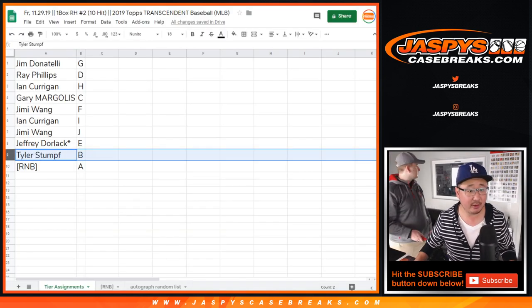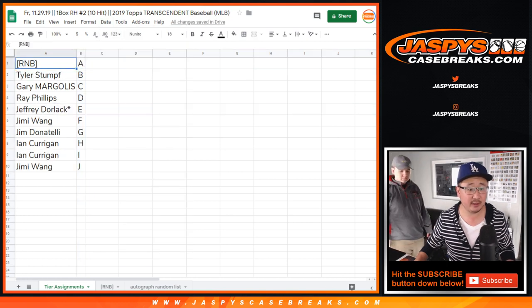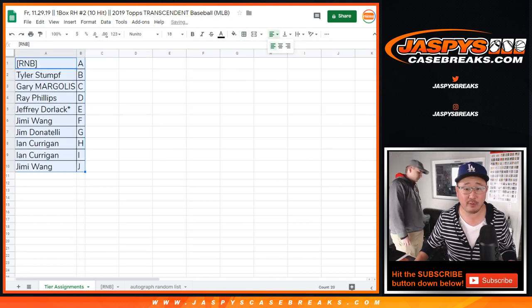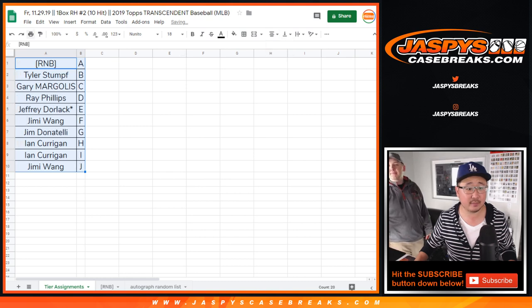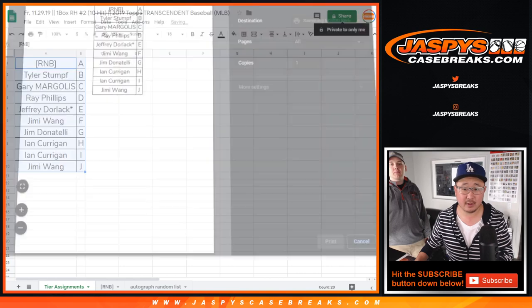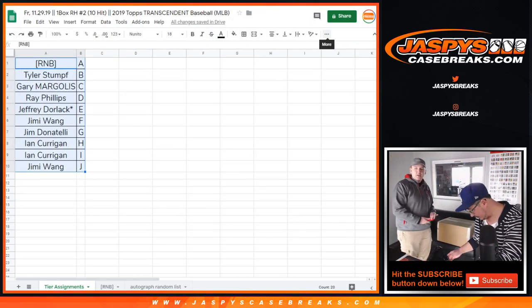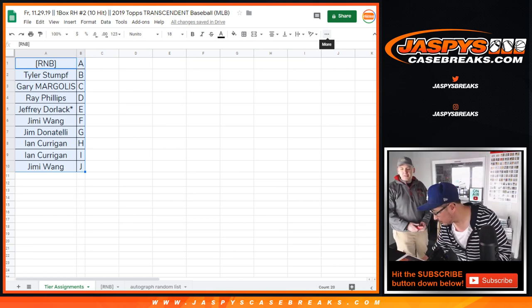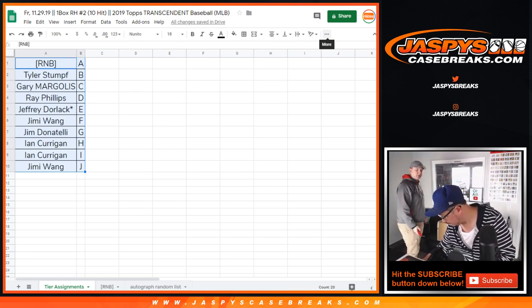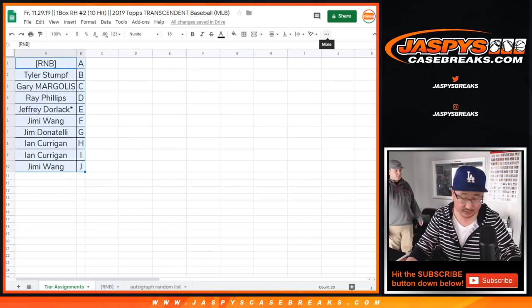Tyler with B, Jeff with E — we ordered those alphabetically. Now let's take a look at what's inside. Congrats to you folks here.